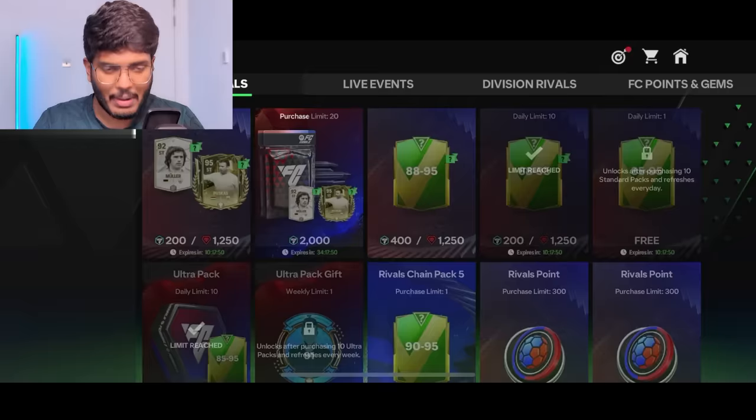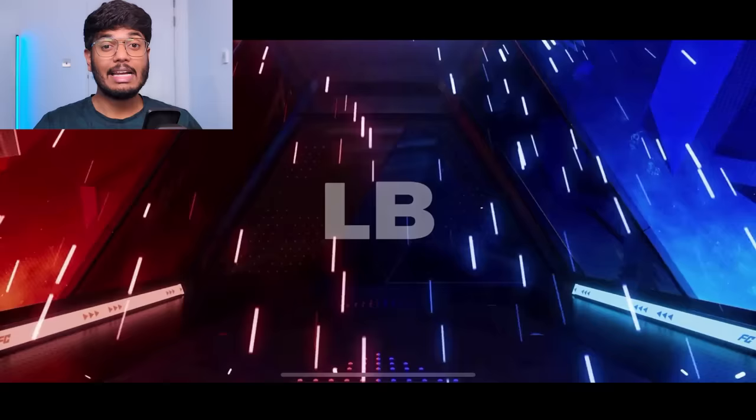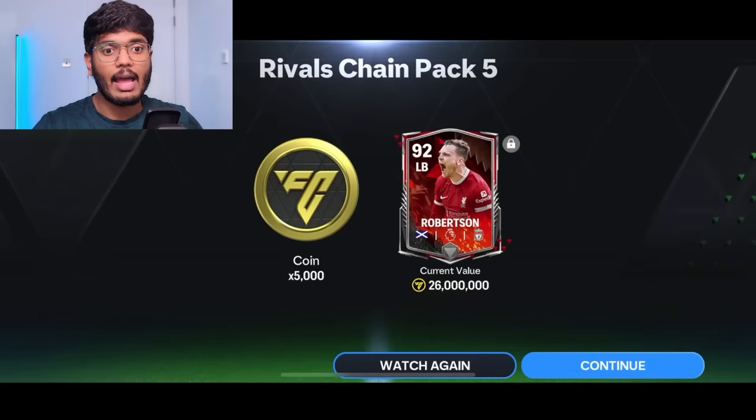Now we have the final free pack — hopefully we get 93 or above. On my main account the best I got was Edinson Cavani. It's not an icon — Scotland, Robertson, 92-rated! That's amazing, I'll take it. Considering I got a 90 on my main account, this is a win. He's going for 26 million coins — quite decent.